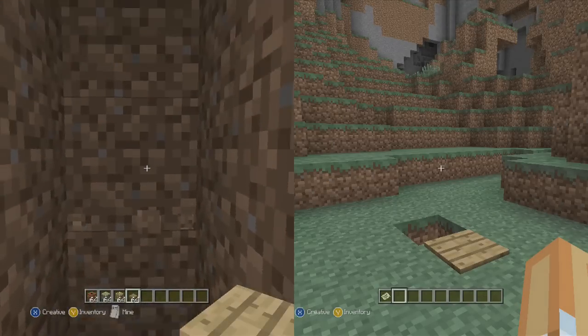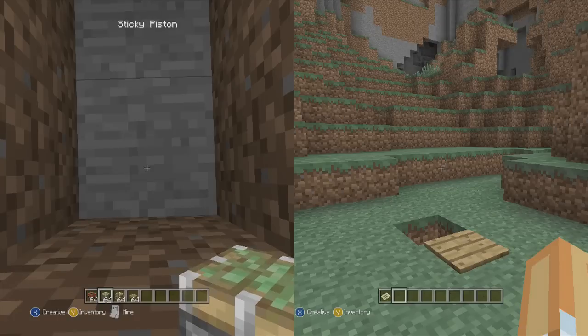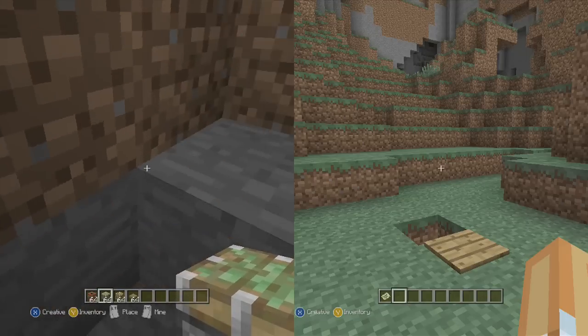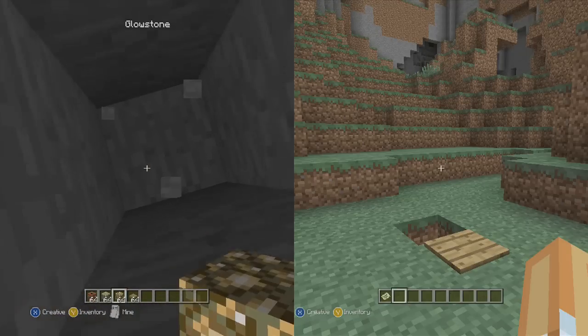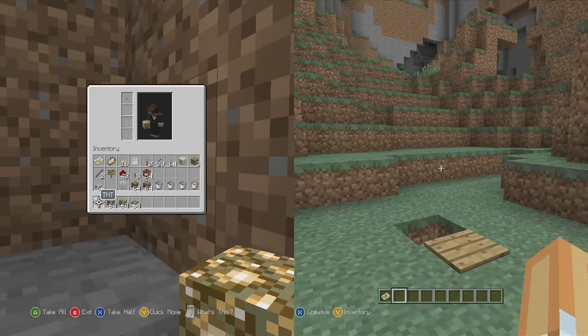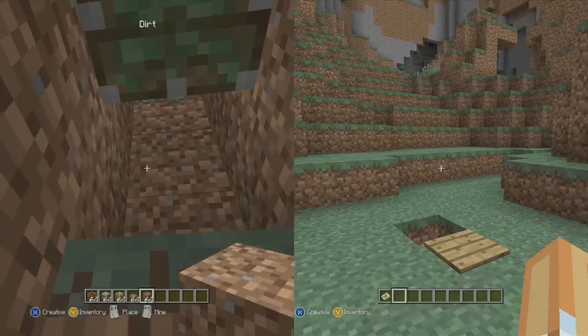So what you want to do is place the pressure plate and then dig right down below that, plop a sticky piston on the bottom of that block, and then dig out below that — you want at least enough room for a stick of dynamite above your head and two blocks to stand comfortably. I usually dig out the block below me and throw glowstone so everything is lit up, because otherwise it's pretty much pitch black.